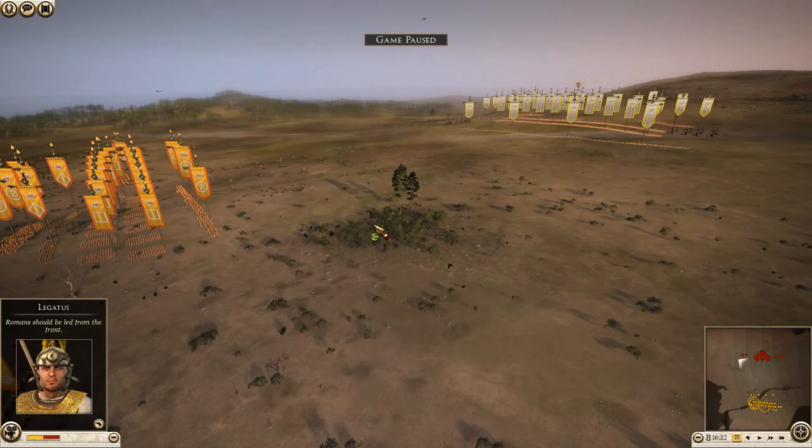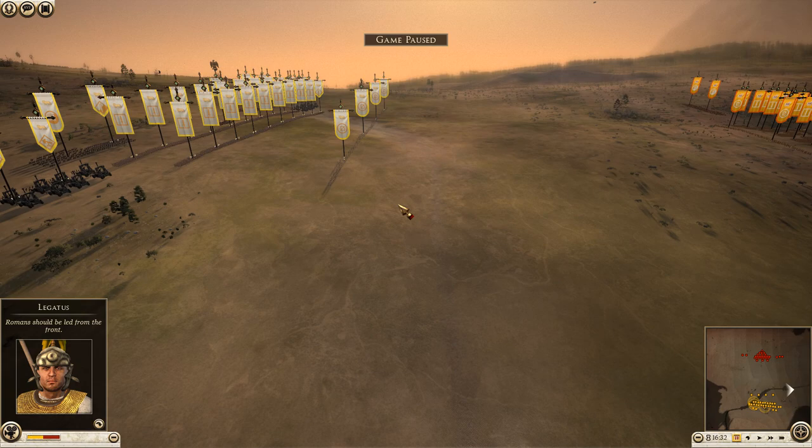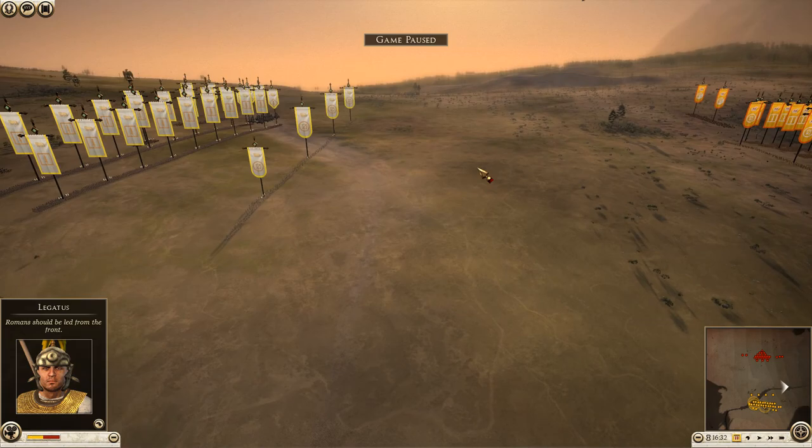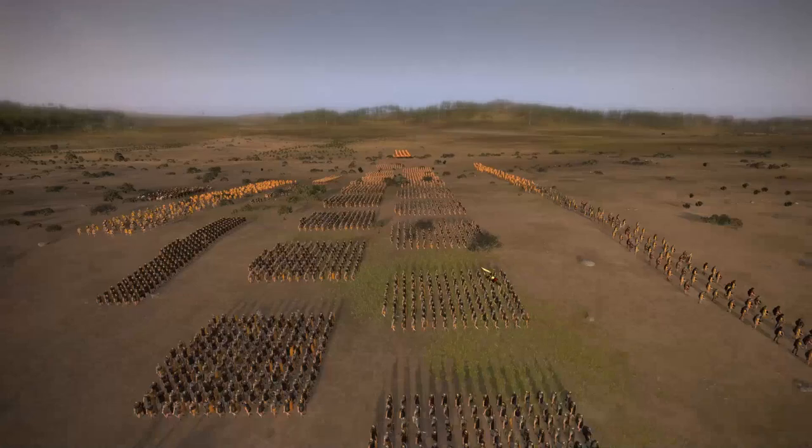We are on a random battle site somewhere in Sicily. We have the forces of Marcus Antonius over here in white and the forces of Lepidus in orange on the other side. This battle was fought between myself and my friend — I was representing Mark Antony's forces, he was representing Lepidus. I'm not entirely sure why he didn't choose Octavian, which is obviously the more interesting choice when it comes to Roman leaders.